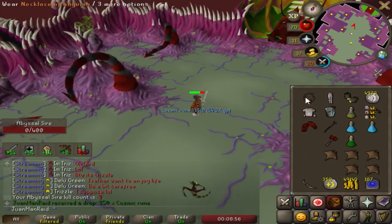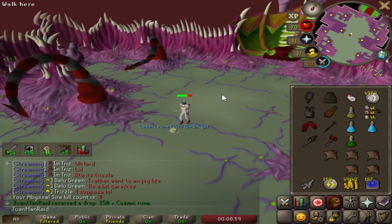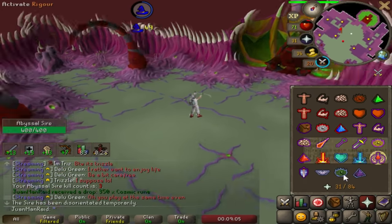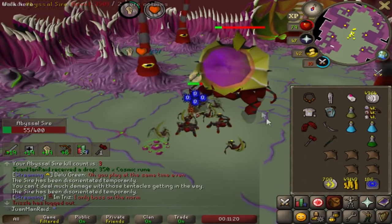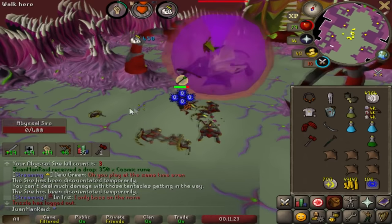Three kills in and I already got 700 Cosmic Runes — holy shit. That's like 700 recoils. I can recharge for Zora in a bit. And that 80 with the D-Claws — absolutely smashed this kill.